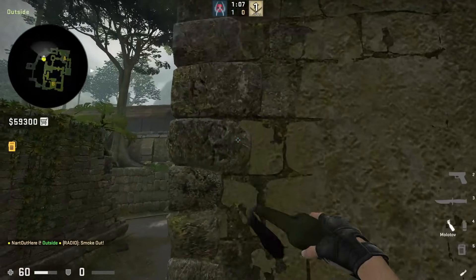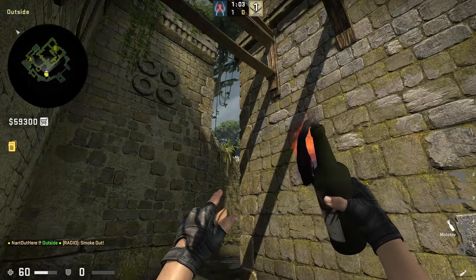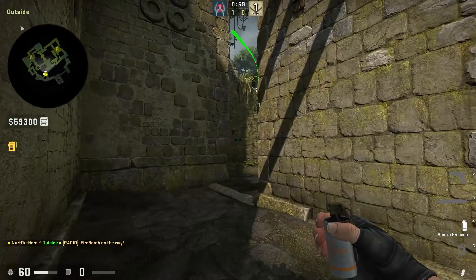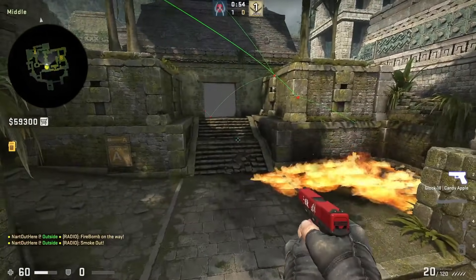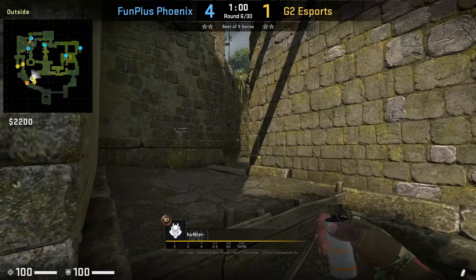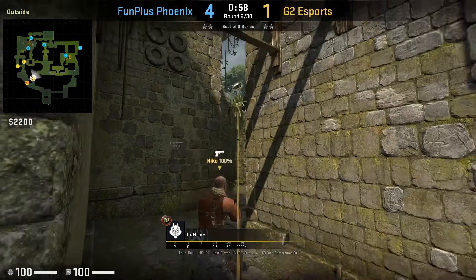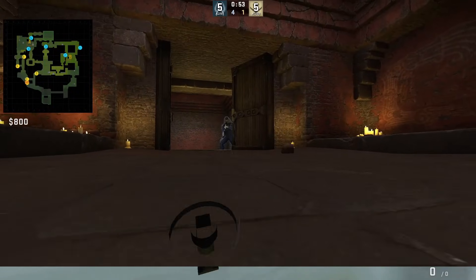Now let's see this combo in real time. Another way to smoke house is to get behind this wall, aim at the right of this black mark, then jump throw. You want to learn house smokes from positions closer to mid because it will help you mid round instead of running back to spawn, plus you're closer and can help take mid right after.